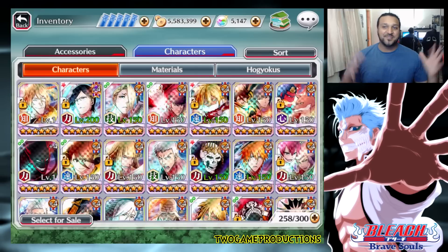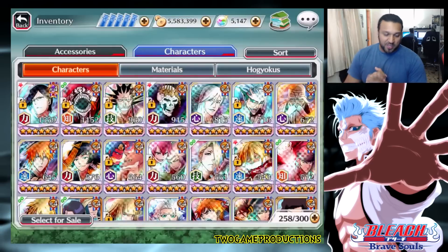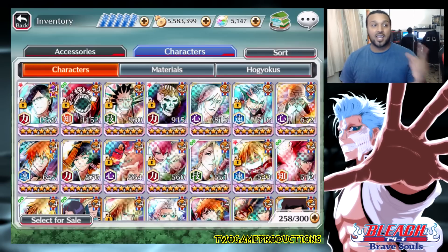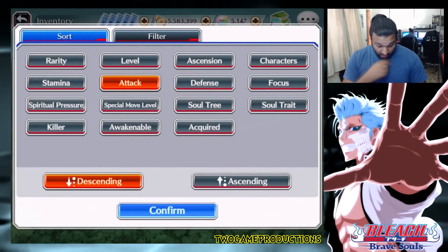Now let's look at the character section filters. Sorting by attack, you can now see each character's attack stat right on the screen — for example, my Uryu shows 1,559. You no longer have to click on each character individually to check their stats. It shows you right there on the screen with accessories equipped.